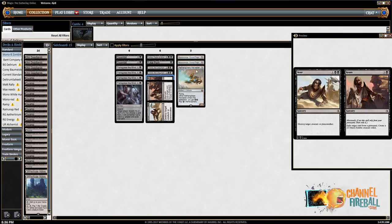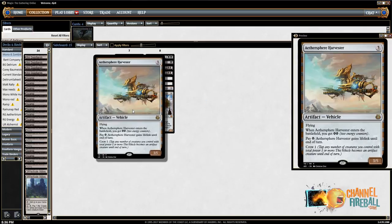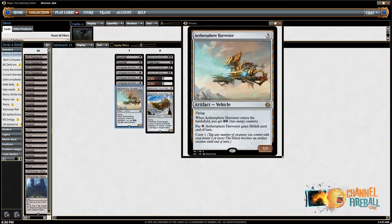Last but not least, we have some vehicles. One Aethersphere Harvester — just a great blocker against aggressive decks because it gains life and has huge toughness. It's also kind of awkward to deal with for control decks, and it'll live through a sweeper. Particularly relevant: against Mono-Red, it has five toughness so it can block a Glorybringer and live. Because it's not a creature, it's also immune to Uncaged Fury, essentially, because it unanimates after they've already chosen what can't block. It's one of the few sideboard cards against Mono-Red that's good whether they're transforming or not.